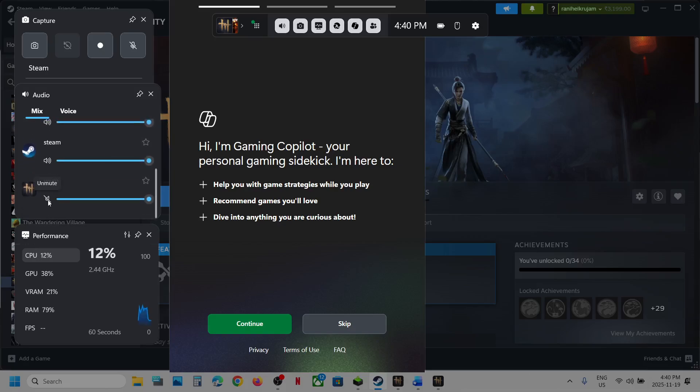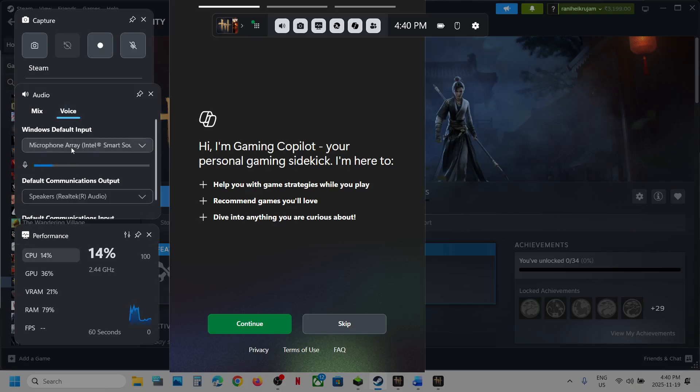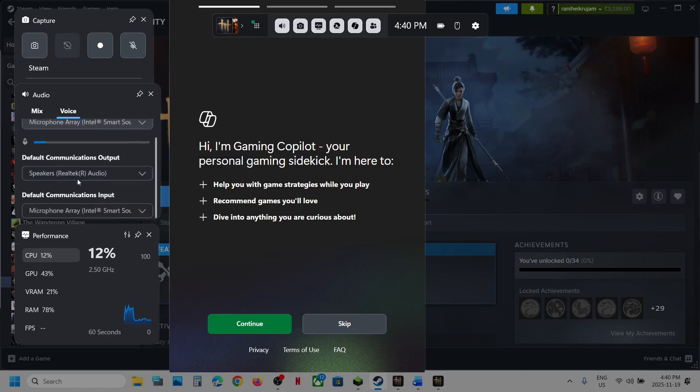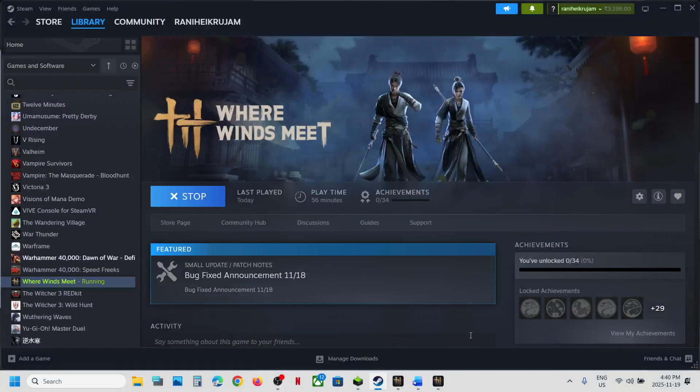Make sure that the game is not on mute. You can unmute it and make sure the volume is set to 100, then go to voice. Make sure your microphone is selected from the dropdown option, and then select the right speaker and microphone which you want to use. You can relaunch the game and then check.